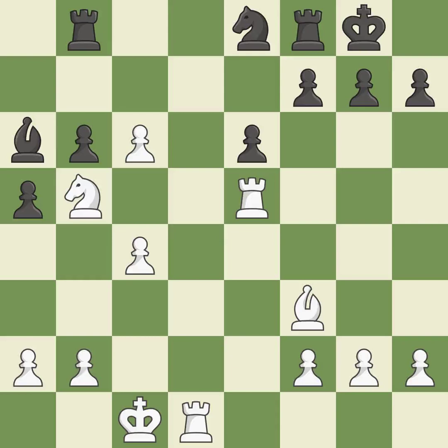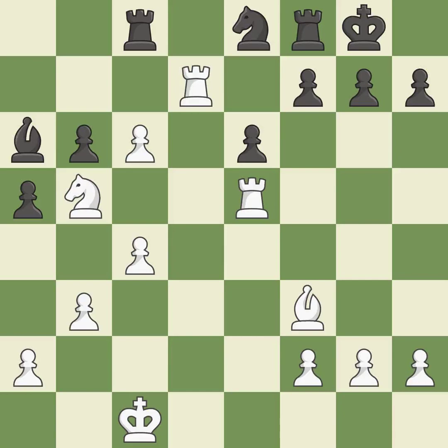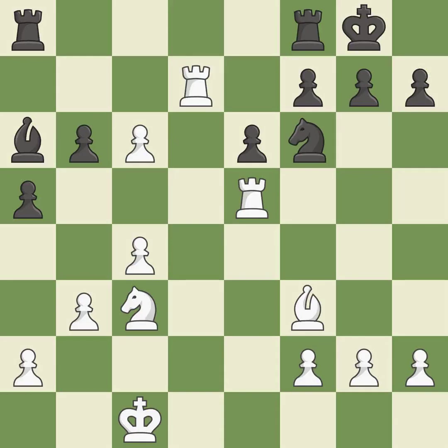This develops a bishop off its starting square, getting it into the action. This places a rook on the 7th rank, activating it and putting the other side's king under pressure. This buys time by putting a rook in danger and getting it to flee.